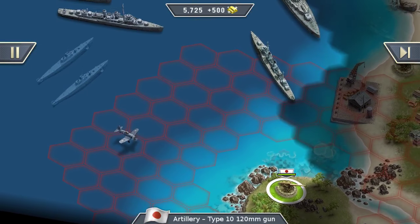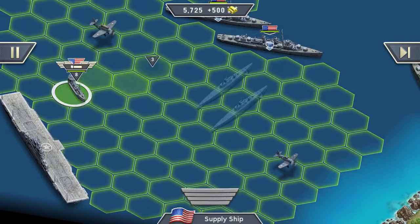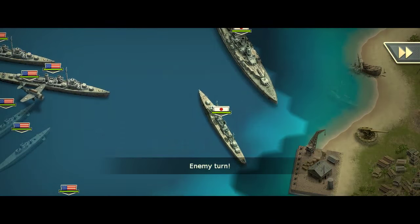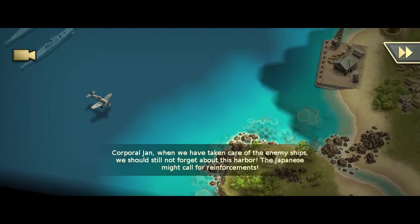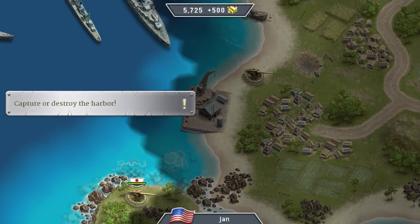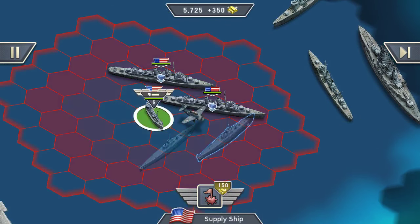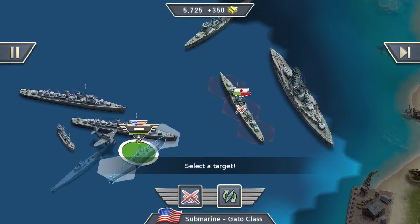Maybe I should deal with those cannons first because they are quite powerful, or at least I remember them to be. They have a very high attack range. Maybe move the supply boat forward. There's also this airplane over here. Let's see what the enemy is doing - they are moving their battleships in. I shouldn't forget to scan for sea mines so I don't move into any surprises from the enemy.